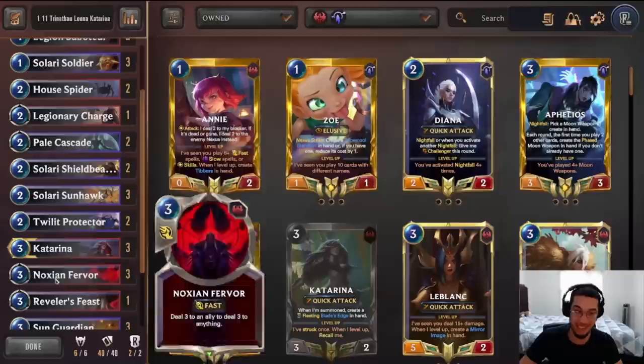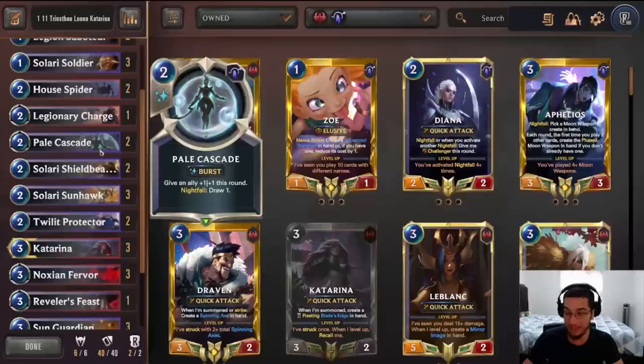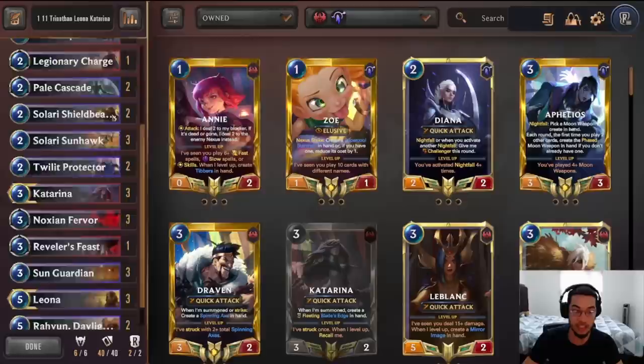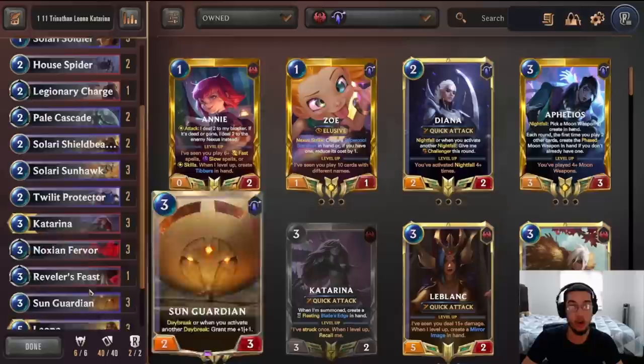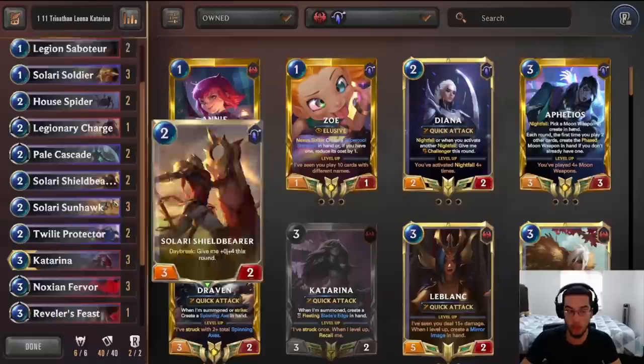Sunhawk Protector, Shieldbearer, and House Spider are two-drops that allow us to go wide and push a lot of damage early on. Pale Cascade, because we have access to target, allows us to push a little more damage and keep our units protected against some pings. One Legionary Charge can actually get us to draw a Raboon, which is great because Raboon then creates another Daybreak card in our hand. Or you can use Legionary Charge to push an additional two or three damage on a Spider-Link to push lethal damage or get them low enough for your burn to finish them up.